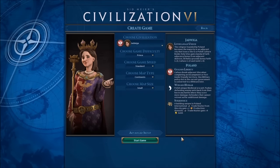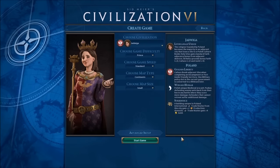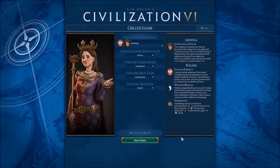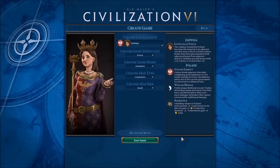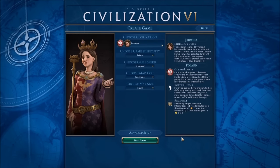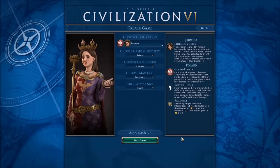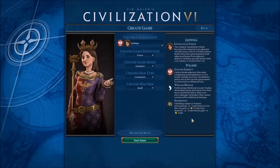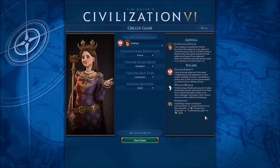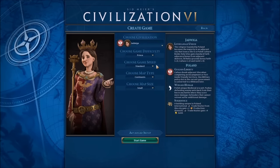The Winged Hussar is Poland's unique medieval era unit — it pushes defending enemy units back from their hex in any battle where they score more damage, and defenders that cannot retreat suffer additional damage. That's a very good mid-game unit. Then we've got the Sukiennice, a building unique to Poland — international trade routes from this city gain plus two production, and domestic trade routes get more gold. We'll once again play on Prince difficulty; we might up it at some point, but this is only the second let's play we've done.